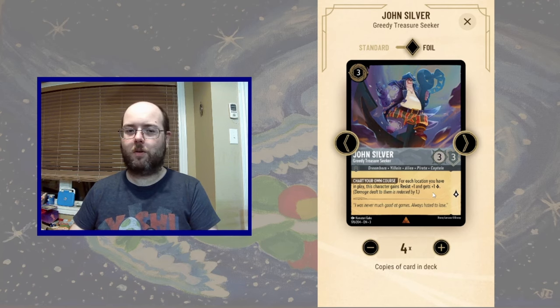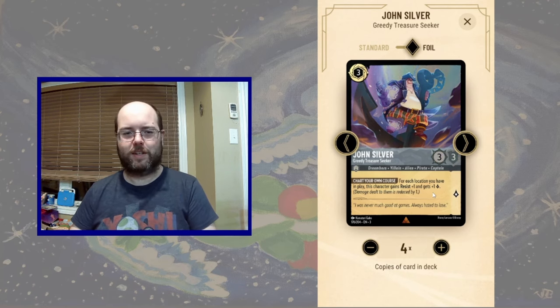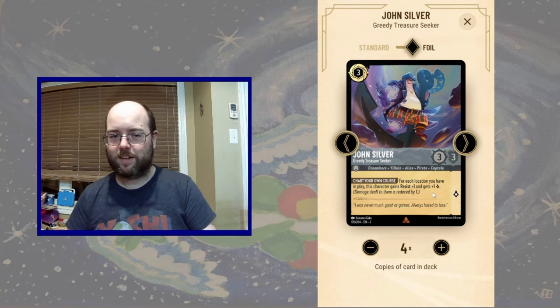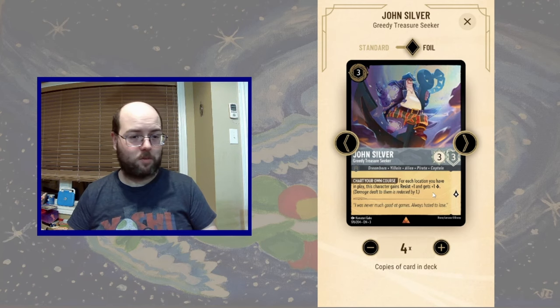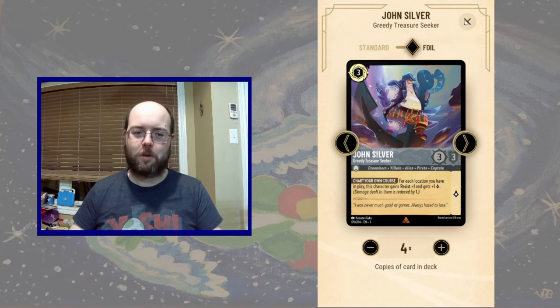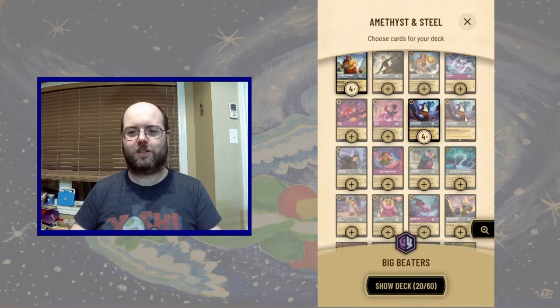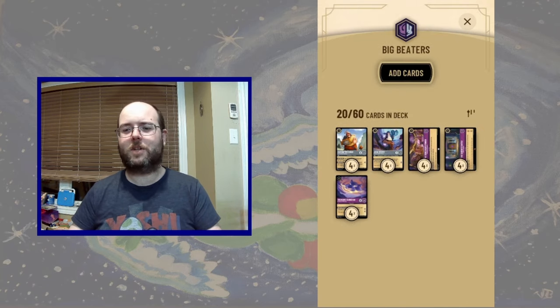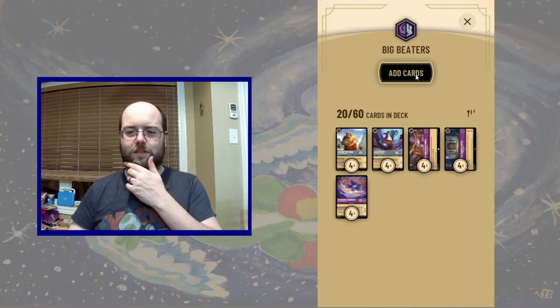3-3 resist 2 — wow. Especially as a 3-questor, it's almost like a Cinderella Stout Heart if you have two locations in play. Consider that — it's a 3-drop that's almost a Cinderella Stout Heart. Lots of potential in that card. But you need to keep those locations healthy, so it's going to fit in our list because we have big bullies to protect our locations or to punish the opponent for challenging them.